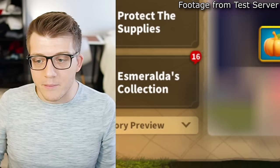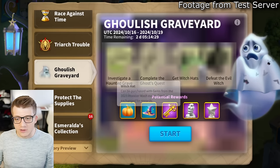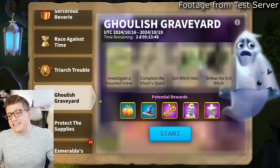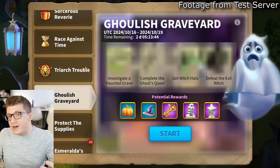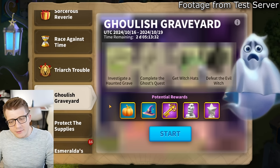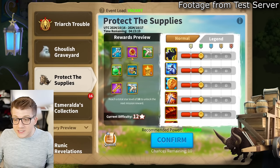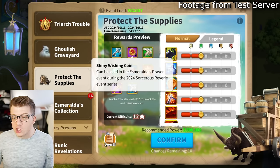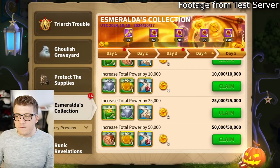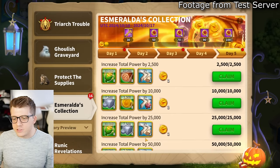The Ghoulish Graveyard event has haunted graves appearing around the map. Complete quests to get witch hats, summon the witch, defeat her for rewards including jack-o'-lanterns and witch hats, which you donate to the Halloween event for legendary commander sculptures and other items. Protect the Supplies returns in normal and legend modes with more wishing coins. There's also a five-day login event with wishing coins tied to power increases, action points, and barbarian kills.